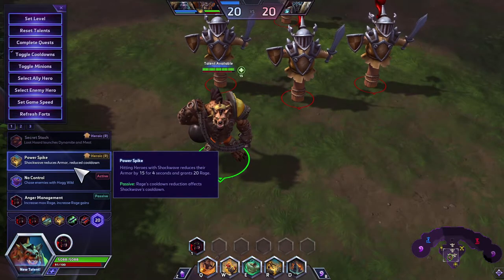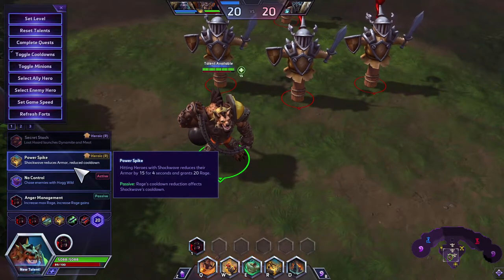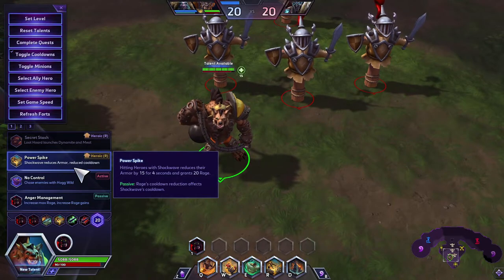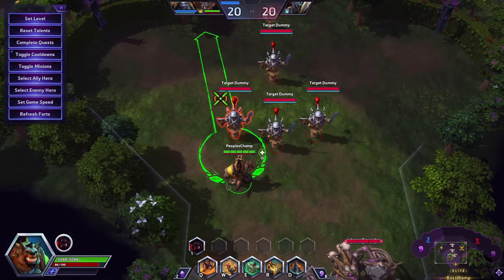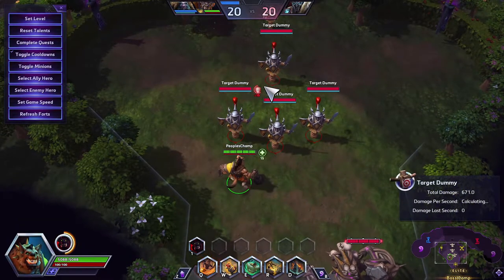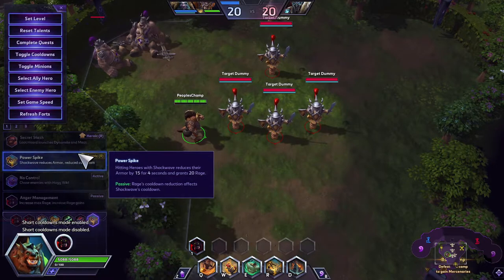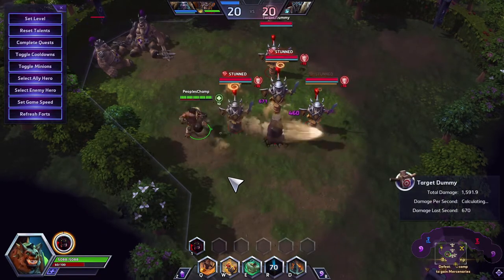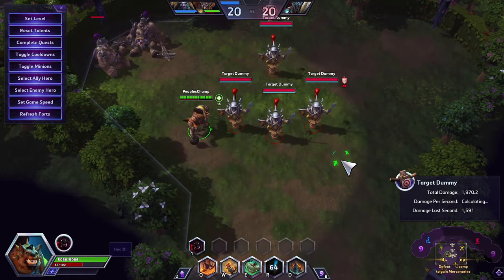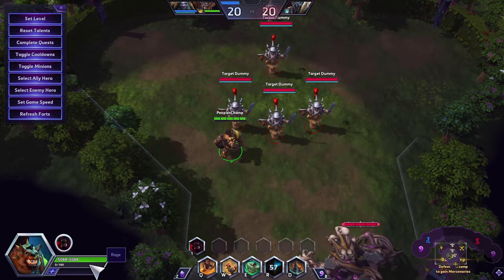Next is the Shockwave upgrade, Power Spike: hitting heroes with Shockwave reduces their armor by 15 for 4 seconds and grants 20 Rage. Rage's cooldown reduction also affects Shockwave's cooldown. Hit enemies and they get minus 15 armor, and you get 20 Rage per hero hit — so hitting five enemies gives you 100 Rage instantly.